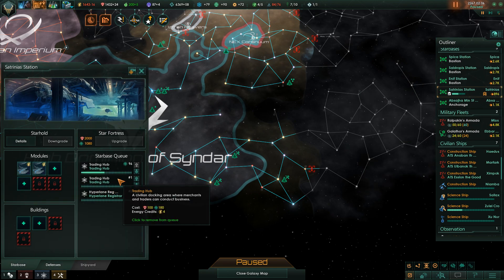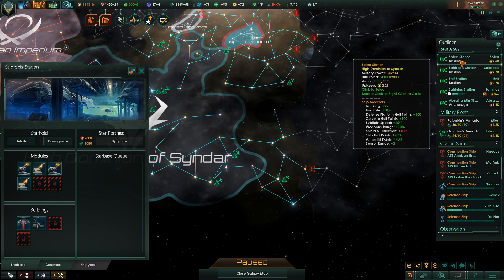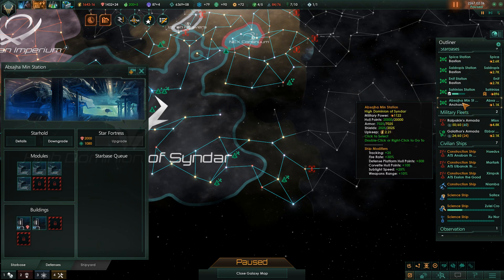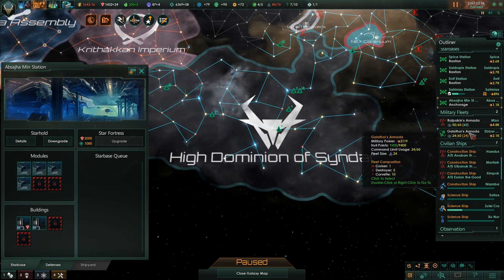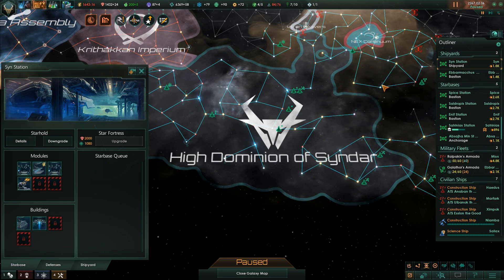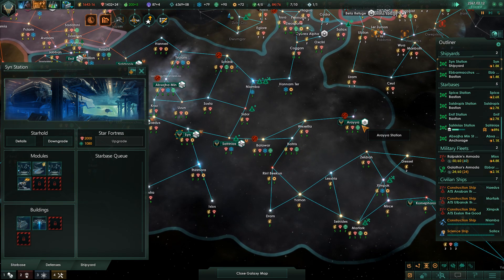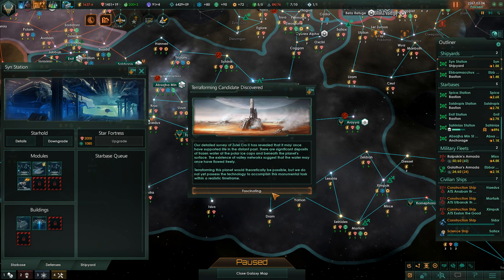The trading hub is fine - I need to add more. We've already got several anchorages on Apsaj Amin. Maybe when we upgrade to starholds... I just don't know - maybe the starholds were never the issue and it's the naval capacity issue. Yep, terraforming candidate - very good.